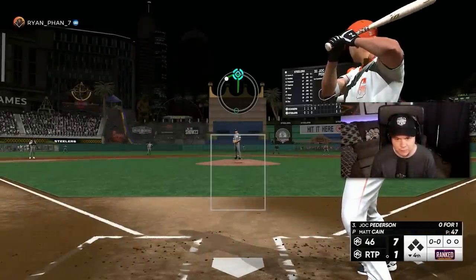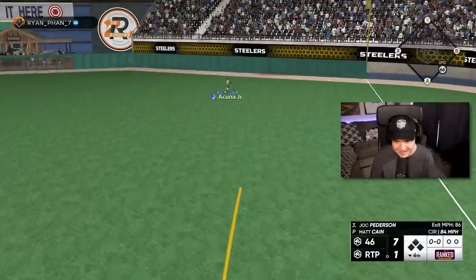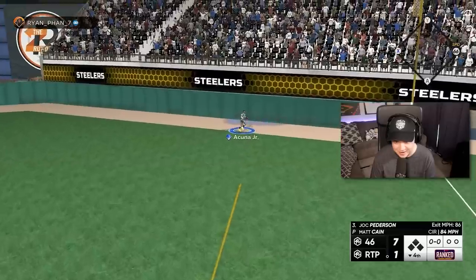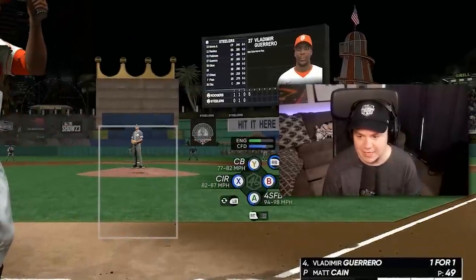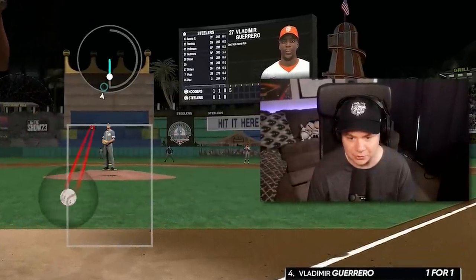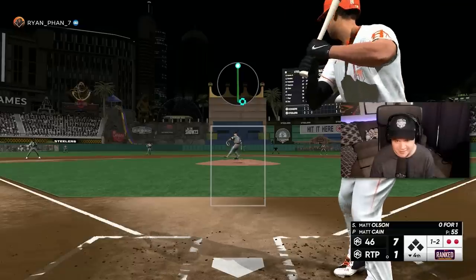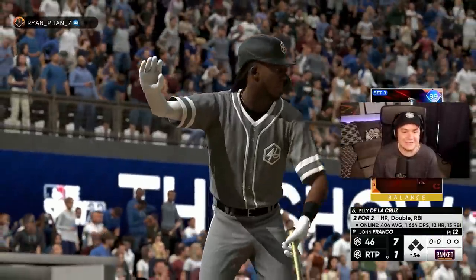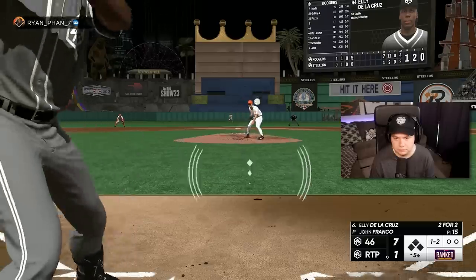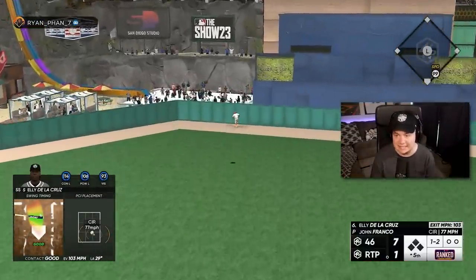As long as Matt Cain keeps performing well, we're in good shape. Acuna makes the grab — I cannot explain the amount of times I saw that exact animation in the Ellie De La Cruz moment. Going fastball — I feel like he's going to home run here. Matt Cain is looking good through four. Ellie is having a day.